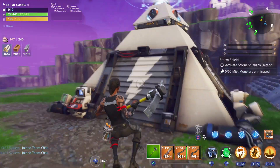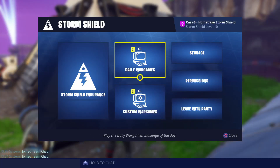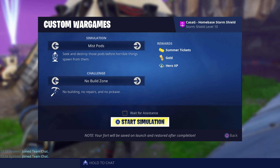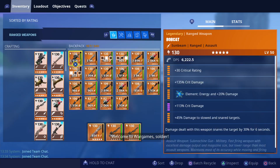I'm Kami G and continuing on with our war games tests. We are going to be trying out the mist pod simulation. I've put the challenge on no build zone because I usually use husk swarm, but I'm switching because I want to test if my trap tunnels work for normal husks — just to test so that when I do endurance, I know they're all working fine. So let's go ahead and run this now.